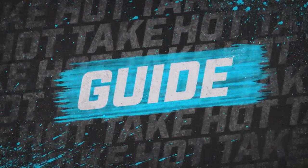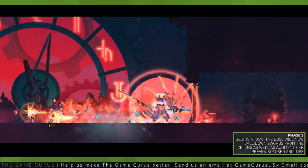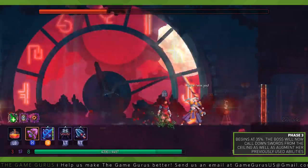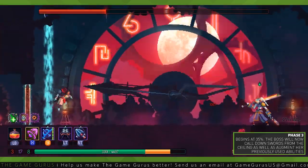Phase 3 begins at 35%. Once again, the boss will surround herself with shurikens and after a short delay, she'll fire them out in every direction. In Phase 3, the boss's abilities have reached their most deadly form.